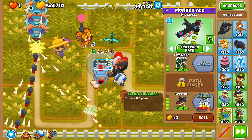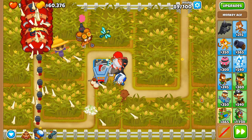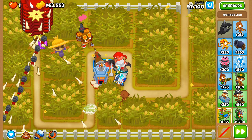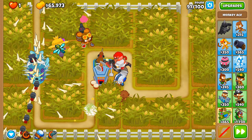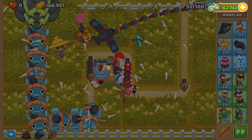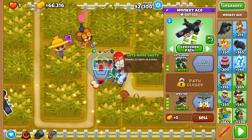Round 90 is DDT territory and they go down just like that. I'm a little anxious going forward because we don't have a lot of means to help out. I could put down a glue gunner but that would delay getting the flying behemoth. We're struggling to even pop a black balloon — we need to do some center path microing as the round progresses.